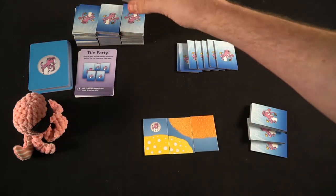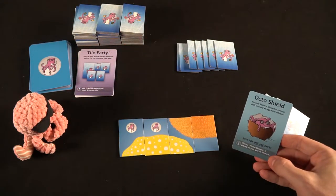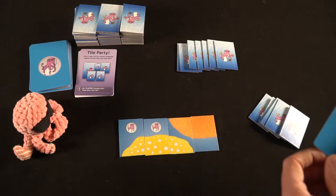We'll go back and forth — new shapes are going to be coming up, and as those shapes take shape, you'll have more options for placing new tiles. Whenever you place down a tile that has an octopus, you're going to be able to draw a card from the octopus deck. You can either save it or utilize it. For example, one card is a Tile Party, which means all players except you have to draw a tile — great because your objective is to empty your hand while others keep getting more.